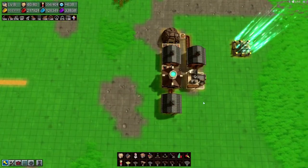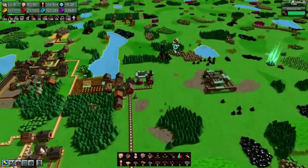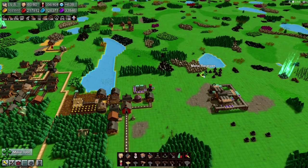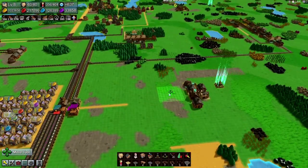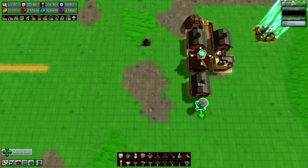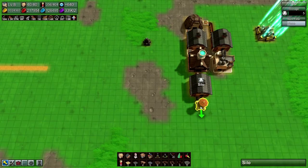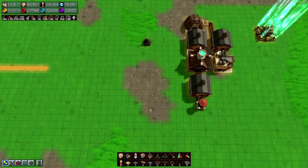Now we need a recharging station. So before we buy any of that let's come up here, get a small silo, put some up in here, and fill that bad boy up.